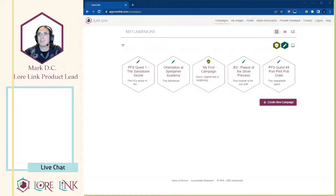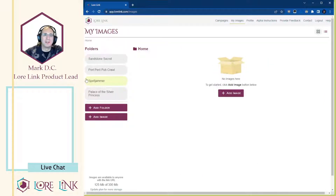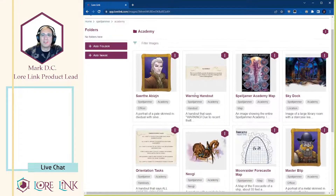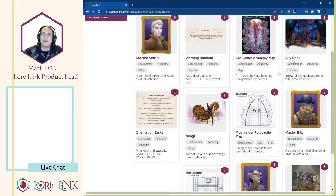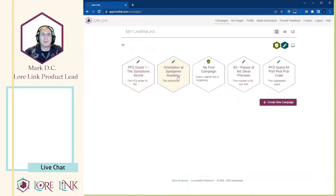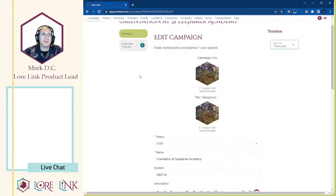Flipping back to LoreLink - I've already started, as is usually the case, by creating the campaign off-camera. I've done the majority of uploading all the images that are in the academy - they're all in here already. I've also done the slightly tedious part of uploading, naming, tagging, and adding alternate text descriptions for them already, so you don't have to sit there and watch me type those out. When you're looking at the D&D Beyond adventure, there are a couple of different ways you can start.